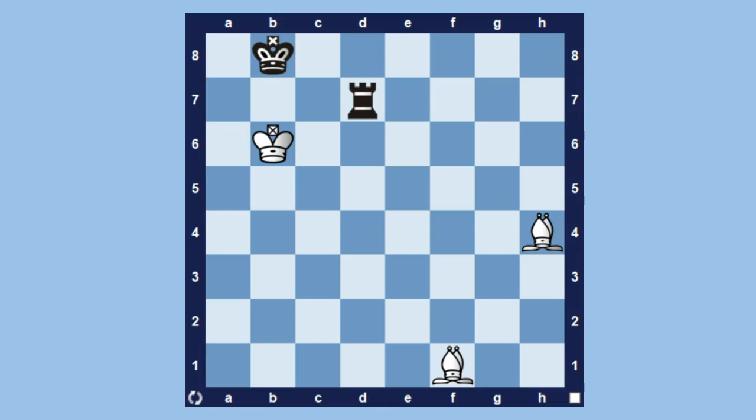Hi guys, this is Louis Holtzelsen from ChessFox.com and in this video I'm going to show you an endgame study where two bishops trap a rook. It's white's turn to move, so if you want to try to solve this for yourself you can pause the video to think a bit about it. However, it's quite tricky.